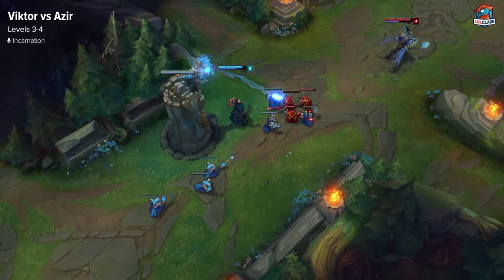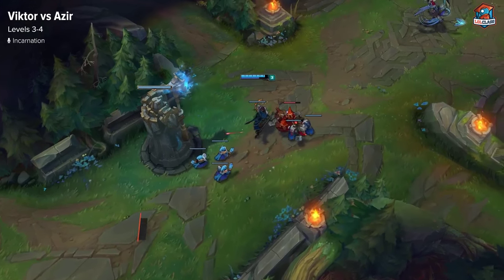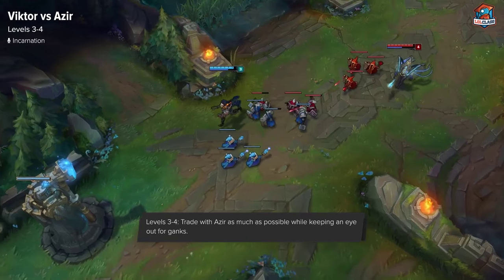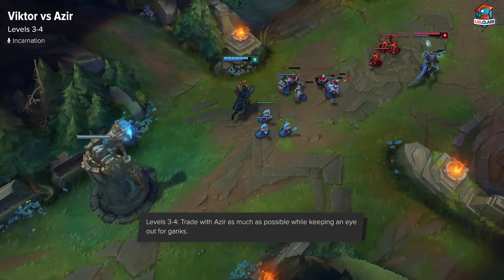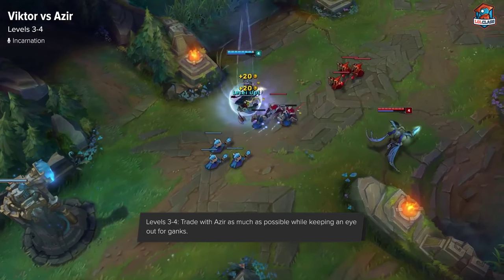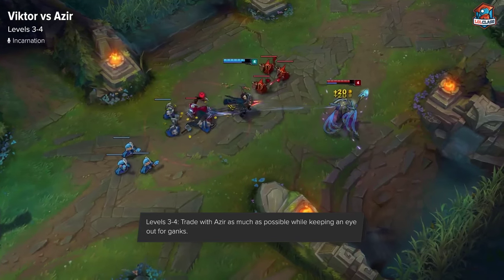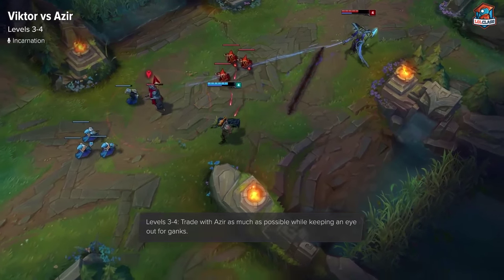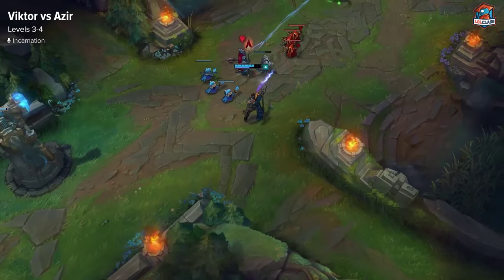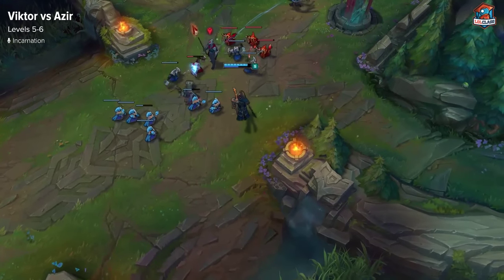At levels 3 and 4, it also depends if you went for Flask or Doran's Ring, but it's basically the same. You want to try to poke him with max range E and try to not get hit by him too much. And if you go for Flask and he has Doran's Ring, you just want to try to walk up and trade as hard as possible without putting yourself in danger of ganks. At level 5, it's pretty much the same — just poke him and stay safe from ganks.